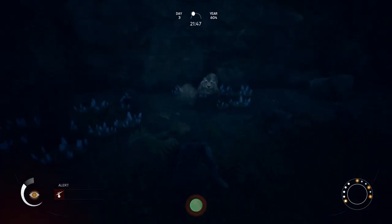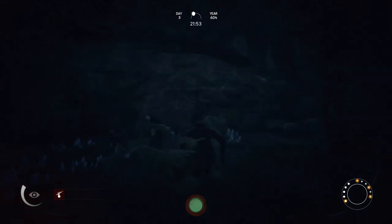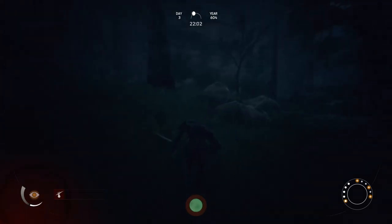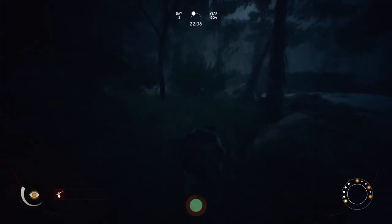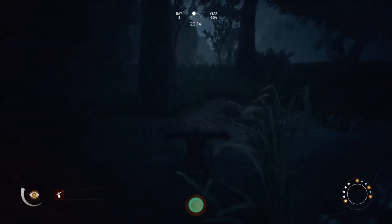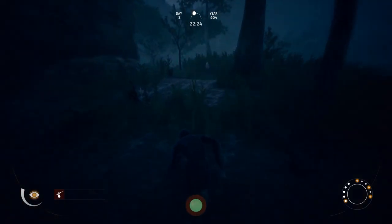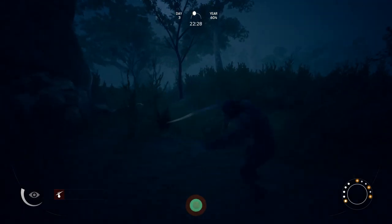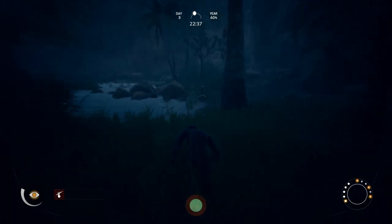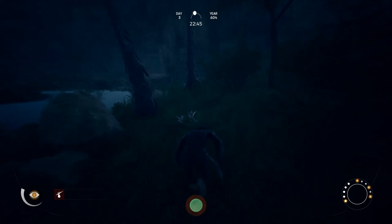I grab a spear and initiate the fight, spear it — it's going to yell — then I try to grab the chopper but end up grabbing a spear instead. We didn't get it and it's going to run away. I chase it but it keeps running. Things did not go down as planned, and that's something you have to keep in mind. It's gone — we did not cripple it enough. All we can do is go back, heal up, and make sure the primate that got attacked is healed up too.